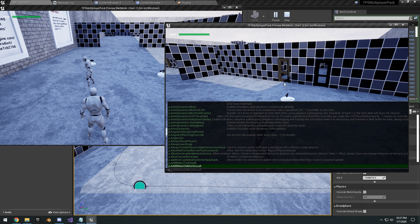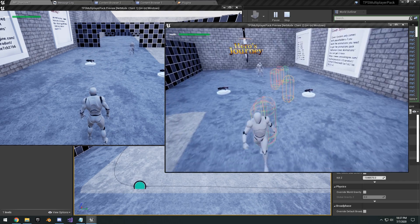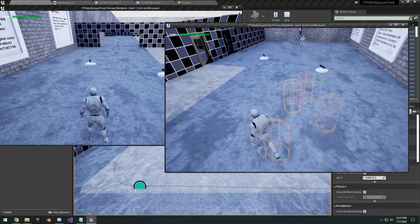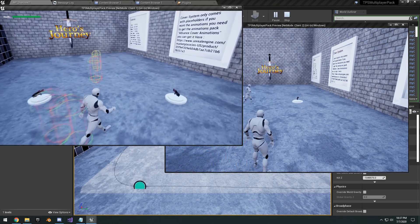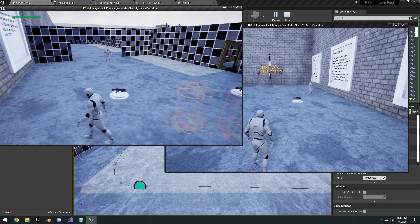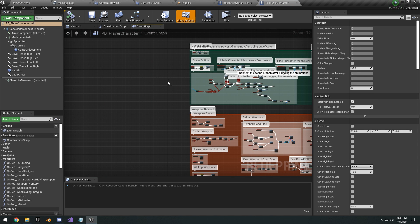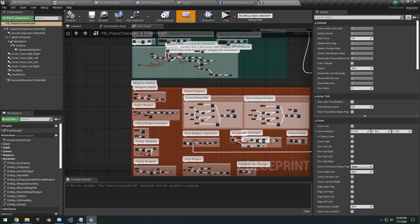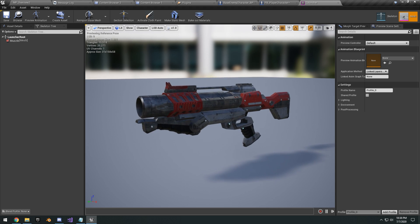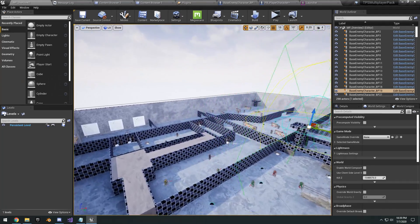One issue I noticed: using p.net show corrections 1, there's a jitteriness with character movement when sprinting or moving in general, where the server is trying to correct your position. This is probably due to how the blueprint is set up, so I'll have to go in and fix it — it's not really smooth character movement. The character blueprint is nicely commented and tidied up, so you can see how everything is done and customize it. Overall it's a pretty good multiplayer template to get started with.